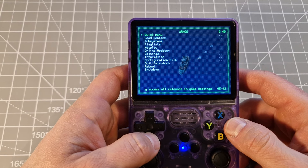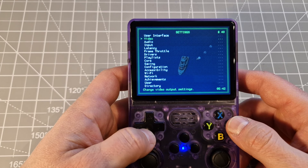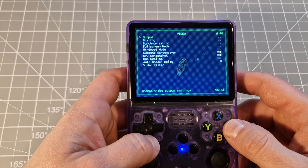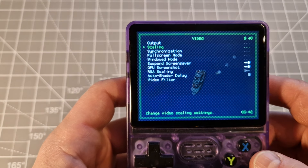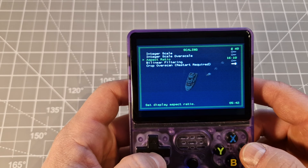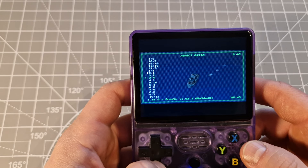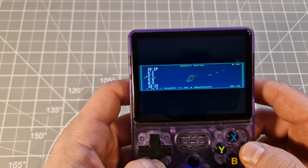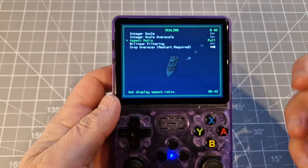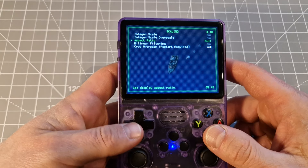But when you go back to ArkOS it's everything the same as before. Going to RetroArch, going back to the main menu, settings, video — then you've got scaling and you can change the aspect ratio to whichever one you want. Some emulators can have bezels — you can change and just stretch up to full screen if you want.